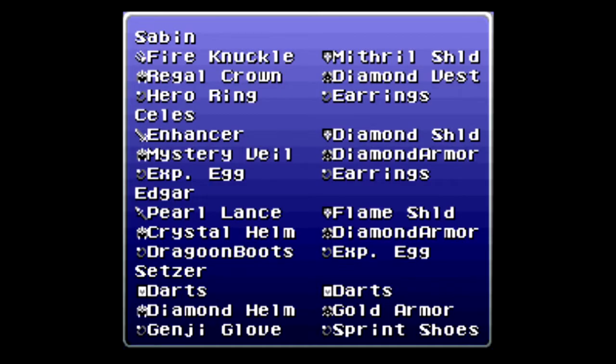Because of that, I have Sabin with a Fire Knuckle and damage-boosting relics — nothing special there. Same with Celes. Got earrings and the Enhancer to boost her magic damage. Now, between her and Edgar, I gave them both the experience eggs because they're a little bit behind on magic and strength respectively.